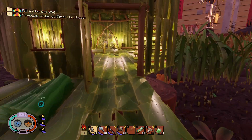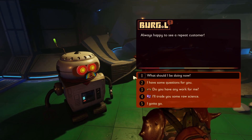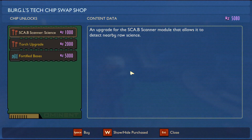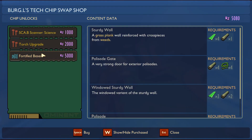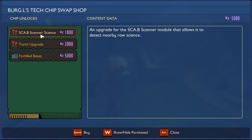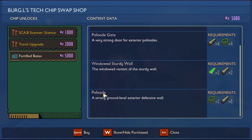With 5,000 RS we can go over to the Oak Lab, talk to Burgle, and purchase the reinforced building materials. That will allow us to build windowed walls with stems and that kind of stuff. It's going to be very expensive, but if we're gonna build a massively epic huge base, we're gonna do it the right way. And we're back — what's up Burgle? Fortified Bases, 5,000 — so expensive.